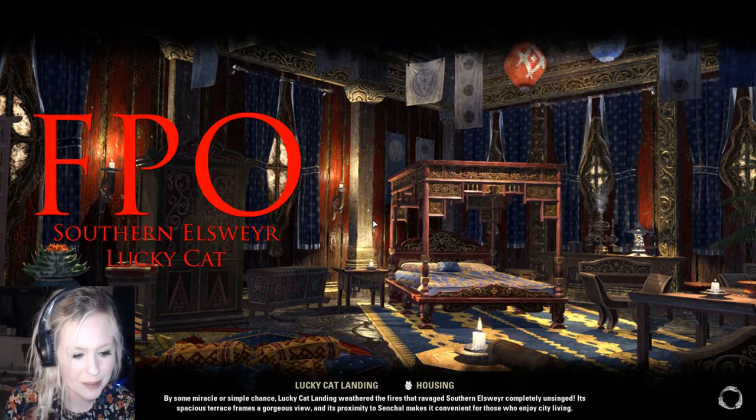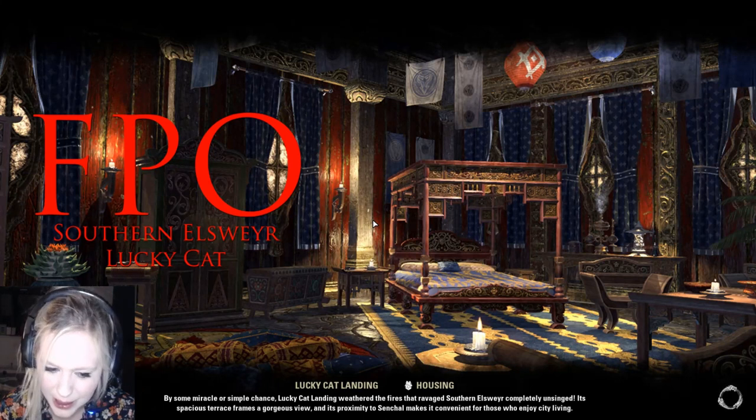Lucky Cat. By some miracle or simple chance, Lucky Cat Landing weathered the fires that ravaged southern Elsewhere completely unsinged. Its spacious terrace frames a gorgeous view and its proximity to central makes it convenient for those who enjoy city living.